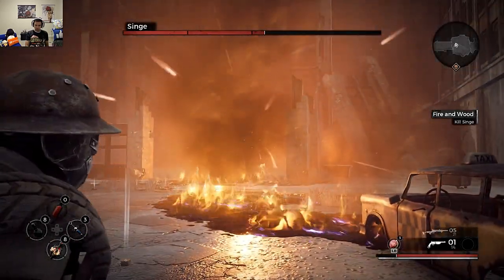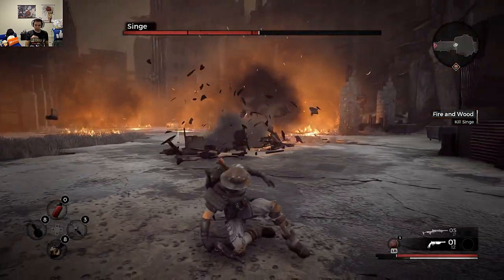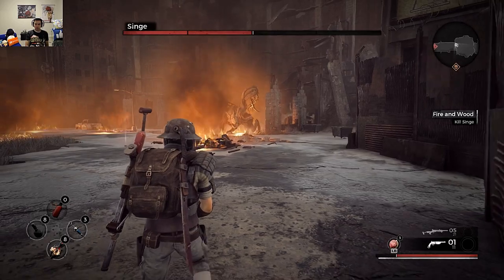Now if you look at his health bar, there are these chunks of health that when you damage Singe enough, it will get stunned for a bit — and that is when you hit it. Just be patient and don't let it provoke you and get flame blasted in the face. That is one facial you do not want.